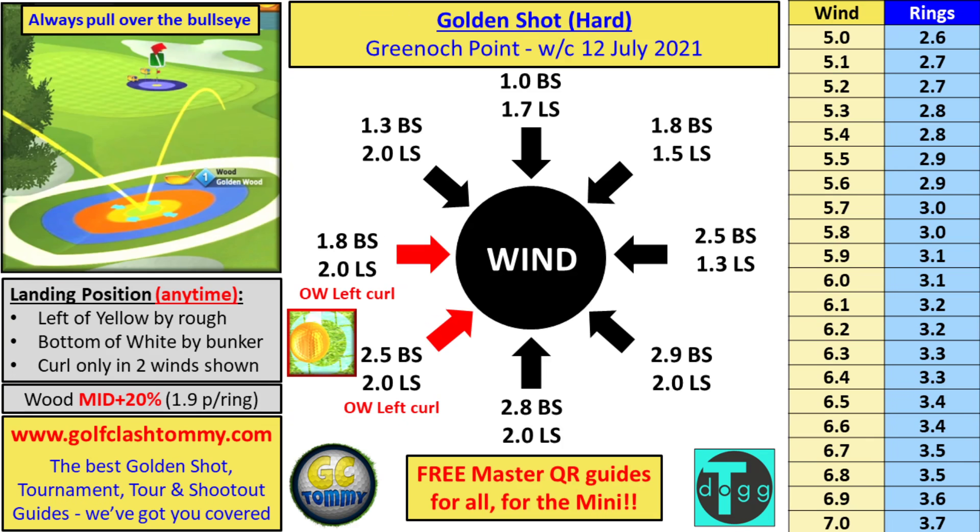For a direct crosswind coming right to left, use two and a half backspin and 1.3 left spin. Moving to headwind directions: wind coming left to right with headwind, use 1.3 backspin with left spin. Wind coming right to left with headwind, use 1.8 backspin and 1.5 left spin. Direct headwind, use one backspin and 1.7 left spin. If your wind falls between any of these lines, make sure to tweak and adapt accordingly.